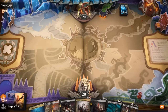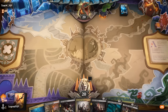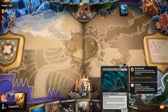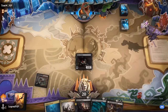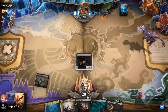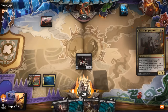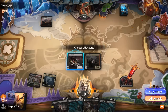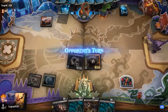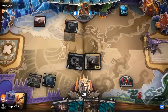Our hand seems fine — Drinker into Harvester. Maybe set up an early Madness Markov Baron, although we'd like to hit our land to maybe play Preacher first. Opponent is on red-white, and no third land in sight yet.